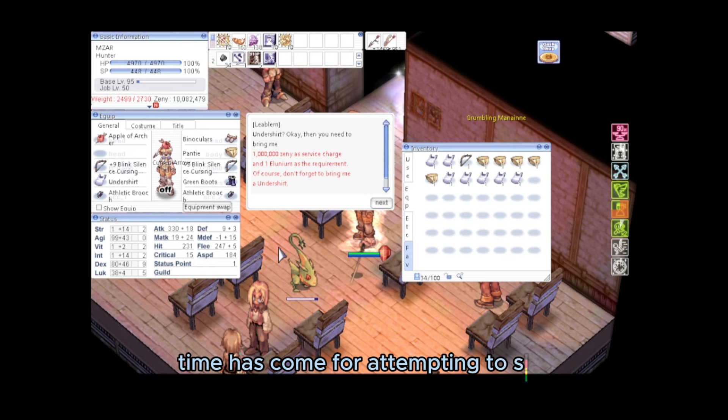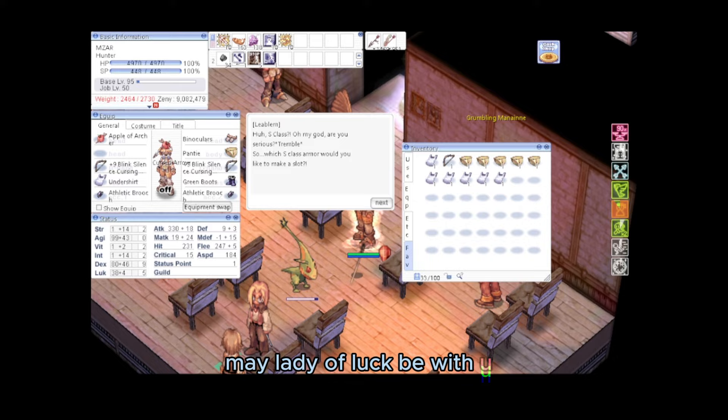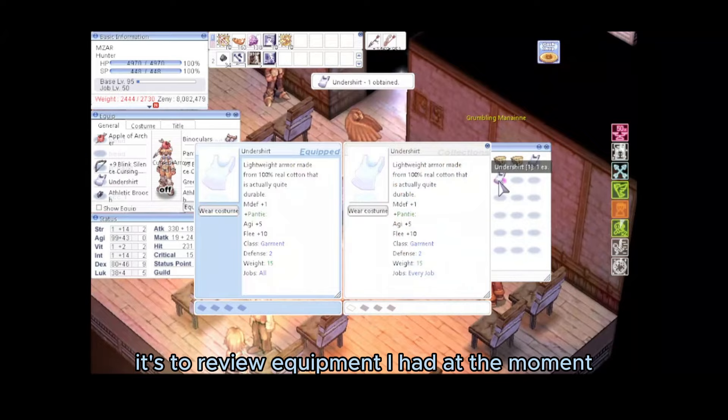After grinding zeni and levels, the time has come to attempt slotting the Undershirt and Panty. Each attempt costs 1,000,000 zeni and 1 Illunium, with only a 5% success rate. May Lady Luck be with us.